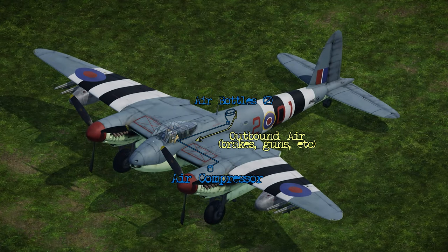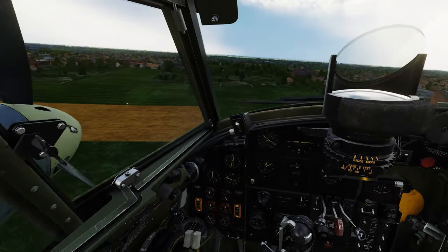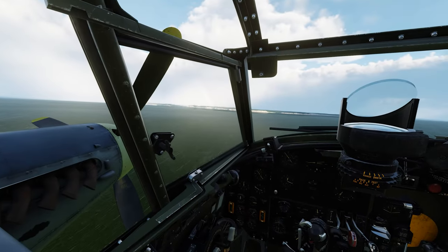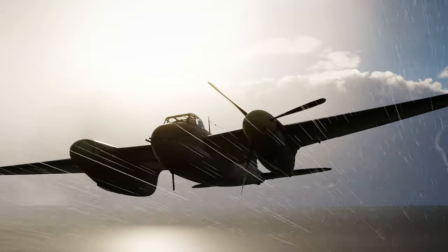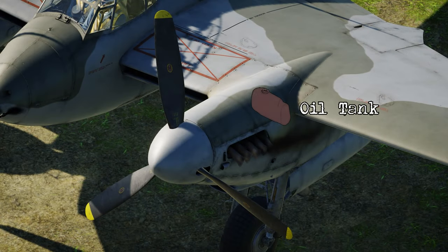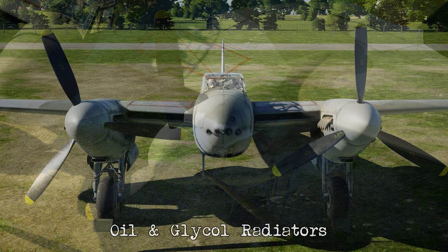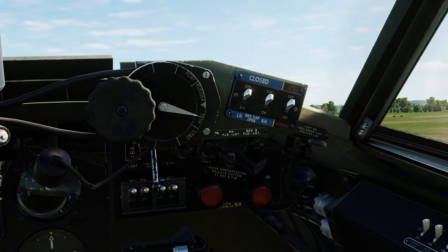On the left engine, there's an air compressor which charges an air bottle, and this air is used to operate the brakes, guns, and other pneumo-electric valves. So if you lose the left engine, you'll no longer be able to charge the bottle and will lose air pressure, but you'll be able to retain some brake pressure thanks to a pressure valve which closes. Each engine contains a self-sealing tank with 15 gallons of oil in its nacelle, while oil temperature cannot be controlled manually. Instead, there are electro-pneumatically operated radiator shutters that control both oil and coolant temperature automatically using a two-way switch in the cockpit.